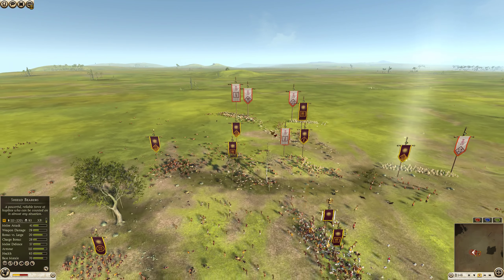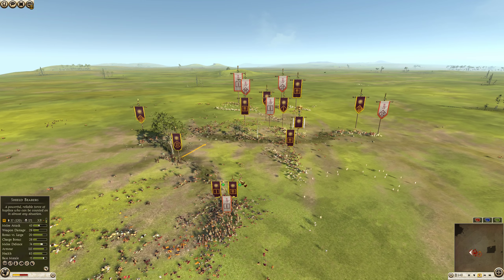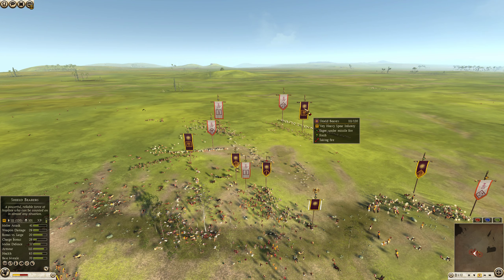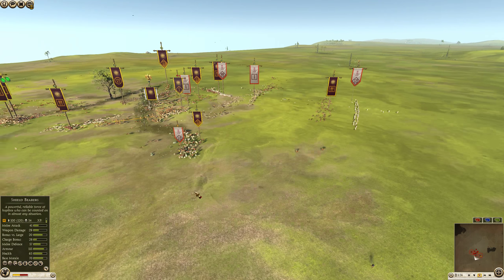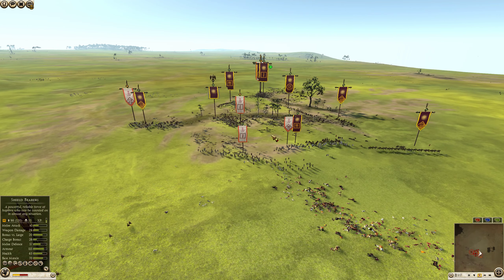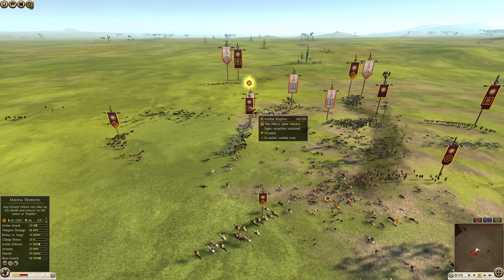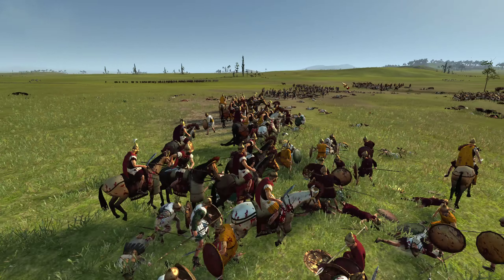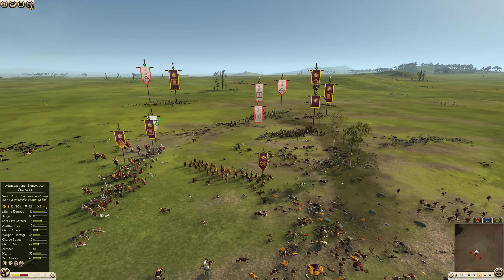I see one shield bearer there and another on this flank — pretty depleted, but one fairly healthy shield bearer is still a major concern. 101 kills for only nine losses — these guys are absurd. They're really good in the right situations, and against Carthage, shield bearers are a solid pick. Mercenary noble fighters would probably be Carthage's best answer to a shield bearer in terms of infantry. Even where Libyans could hold out against militia hoplites, they're going to get hit in the back by Thessalians and won't have the morale for that.